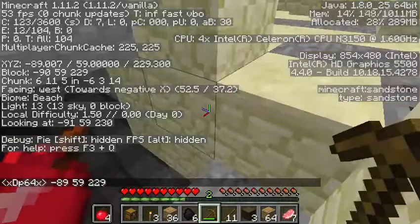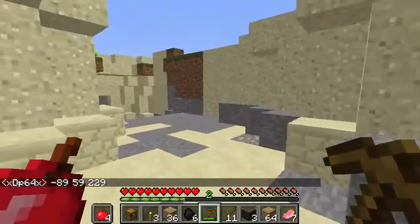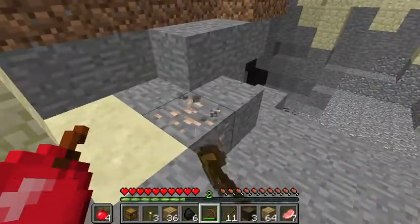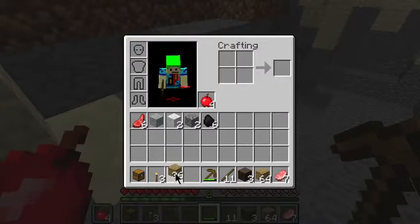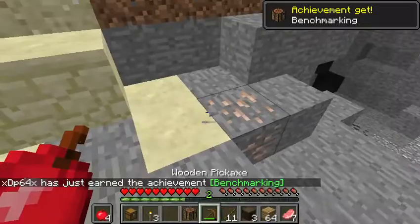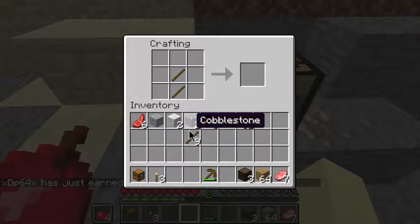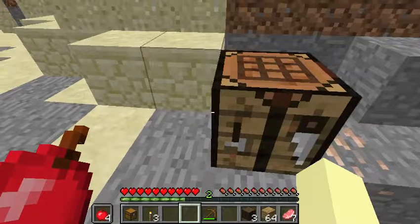This looks like a potential cave but we're not gonna dive into that yet. Why did I not even create a crafting table right at the beginning — that makes no sense. At least I got some sticks. I don't have enough cobblestone.